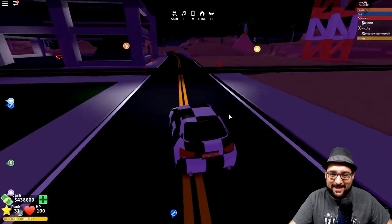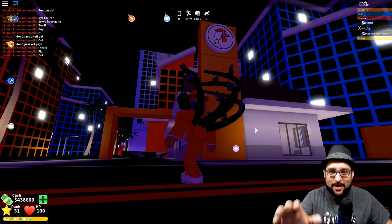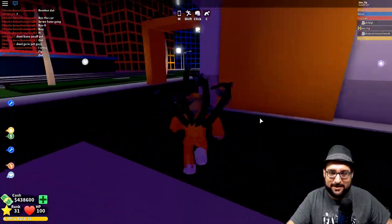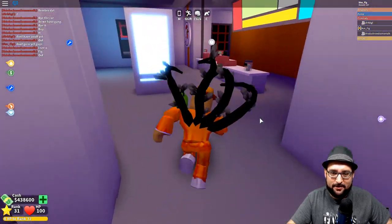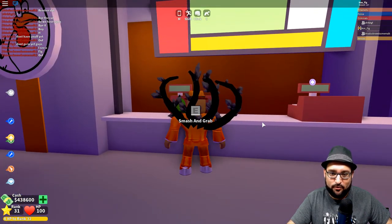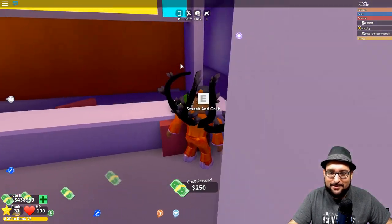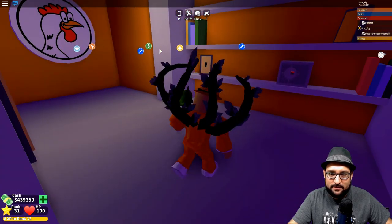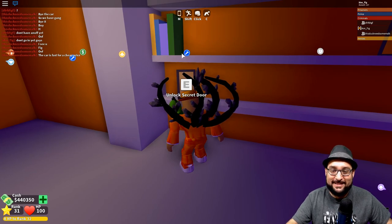Now I'm going to show you what to do to get the new weapon hidden in the game. We're now at Cluck Donald's — they revamped the outside, it looks different with a drive-through area. Inside it looks like an actual fast food restaurant. You can smash and grab cash registers, grab cash, take the tip jar. At the back you'll notice a safe you can smash and grab, and there's also an unlock secret door that requires a key.